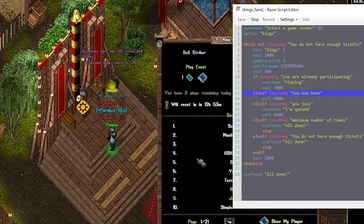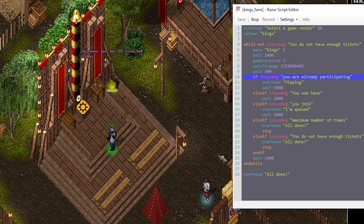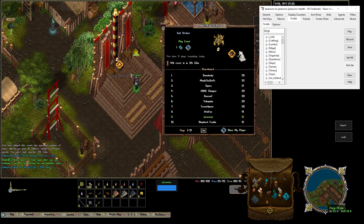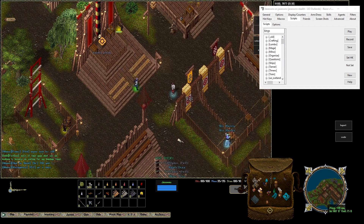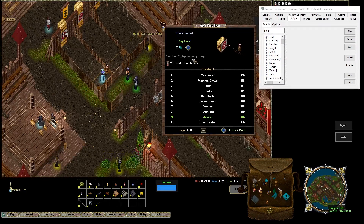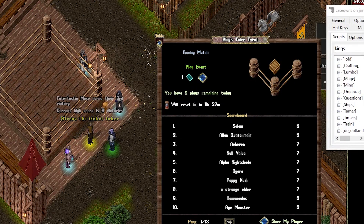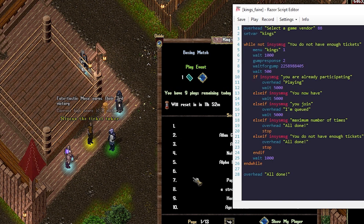I'm on the first page playing. Now it should kick out because we aren't playing anymore. We should get an 'all done' message. The script exits. Basically I could have gone downstairs, done what I needed to do, and come back. Now we can run to another event. I have zero plays remaining and I'm ninth, so I haven't done this one at all.